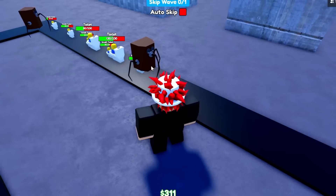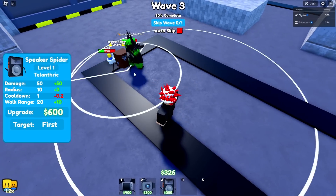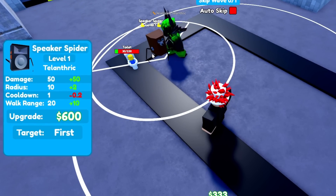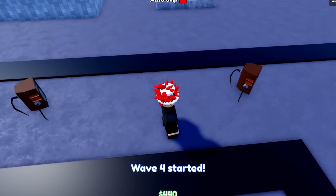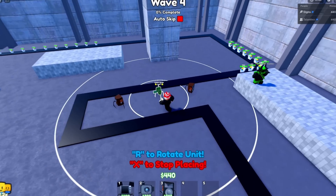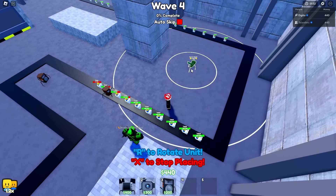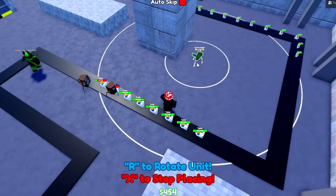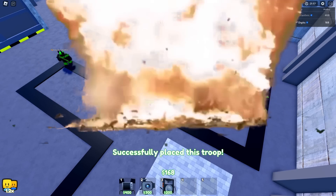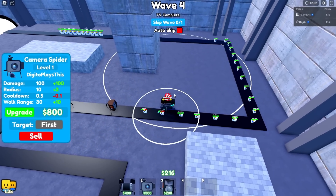This could technically be the exclusive-only challenge but we're only using the spiders. These spiders actually work because they're also AOE — that's insane! Now for this camera spider, I'm trying to figure out where to place it. I'll place it right here — this should be a good spot. Look at that camera spider, he's decent. I think the speaker spider is way better though.